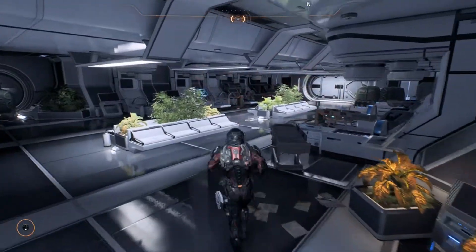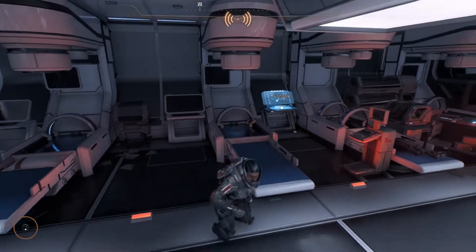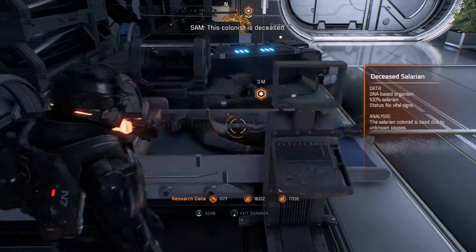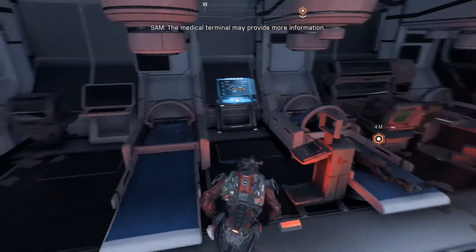All the Ket must be on the actual Ket ship that's tethered to this Ark. There's something we need to scan over this way - it must be that console. Hello, who's this? Oh, is it the Pathfinder? This colonist is deceased. The medical terminal may provide more information.